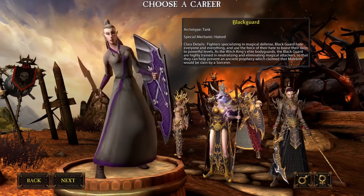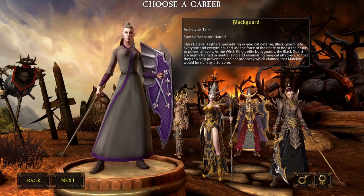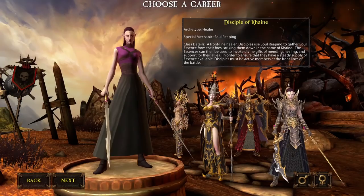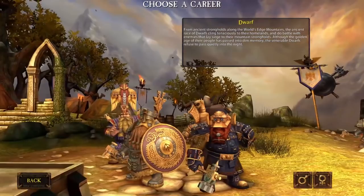The Sorceress is another long-range casting DPS class. The Black Guard is the Dark Elf tank — I understand they're quite good at AoE, though I'm not very familiar beyond that. The Disciple of Cain is the Dark Elf healer — a dual sword-wielding healer class meant to be more of a battle healer.